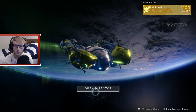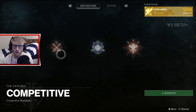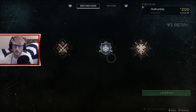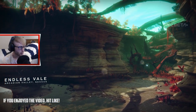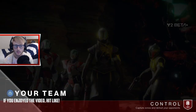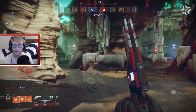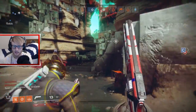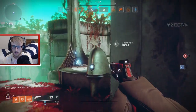We're gonna go in and play some regular quick play Crucible. Looks like we're going to pop off on the Endless Veil - this is the first time I've played this map. We got two Titans, two Warlocks - looking fantastic. Everybody kind of looks the same but whatever. We start off with C and I do like this glide the most.